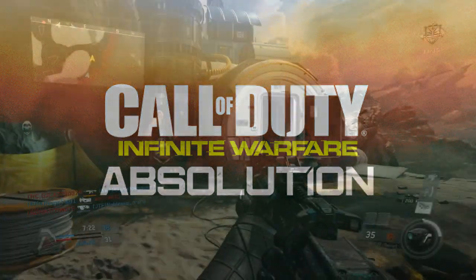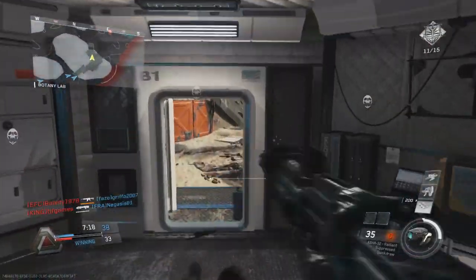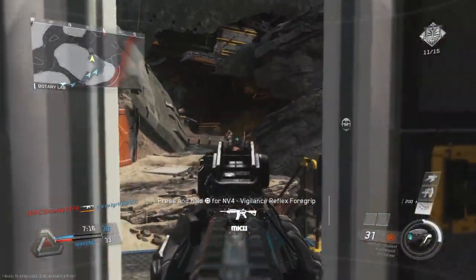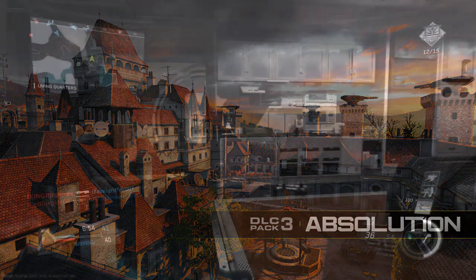I'm gonna go through the maps now. First off we have one called Ember. Ember looks like kind of a medieval town, and it looks quite interesting. There's a load of buildings - it seems like maybe a lot of the map is gonna be inside. You can see a well just there at the bottom, but the majority of it is just buildings.